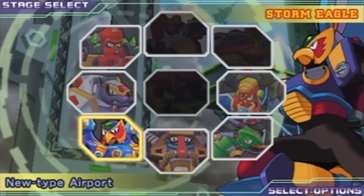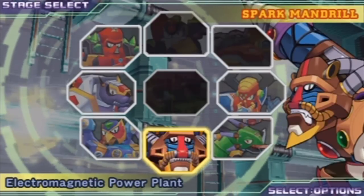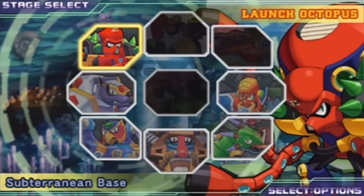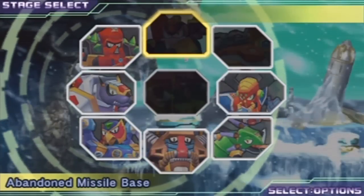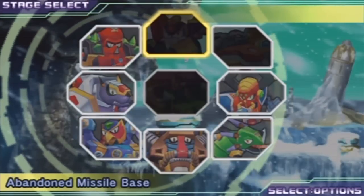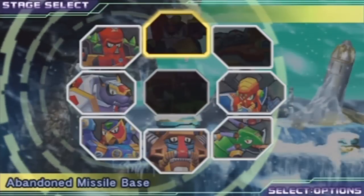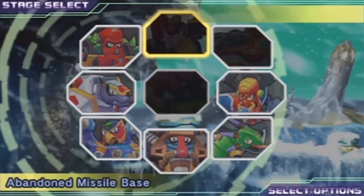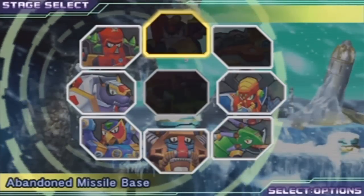I'm going to do Storm Eagle's stage next, because if you beat Storm Eagle's stage and then go to Spark Mandrill's, it will change the environment as well. The other stage interactions after these two are Launch Octopus, which will affect Sting Chameleon's stage. That's really the only ones that affect each other. But anyways, that's it for this episode of Let's Play Mega Man Maverick Hunter X. This is probably going to be a very short Let's Play. I'm going to be doing X and Vile's story, but I pretty much know where everything is, and I've played this and the original X so many times that it's really nothing at this point. I hope you guys enjoyed this episode, and I will see you all next time with some more Let's Play Mega Man Maverick Hunter X. Until then, bye guys.